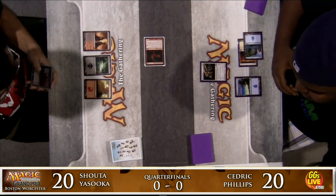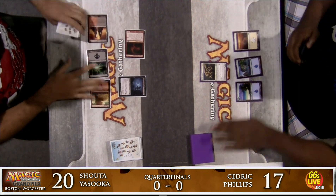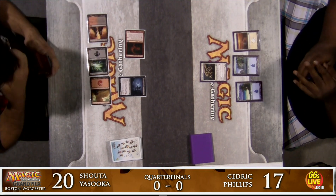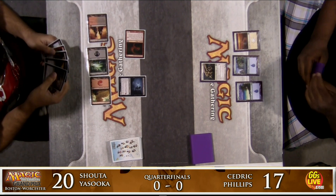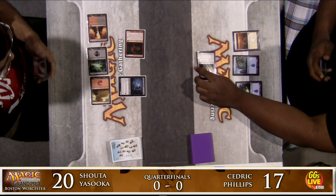Shota's going to spend no time getting in there, attacking for three with the Crimson Muck Wader, dropping Cedric down to 17 life. Cedric only has a Knight of Glory to face off against Shota's Muck Wader and newly minted Vampire Nighthawk. A turn-two, turn-three play — that's probably as good as Shota's deck gets.